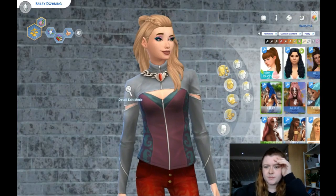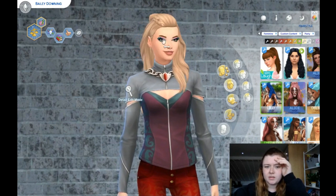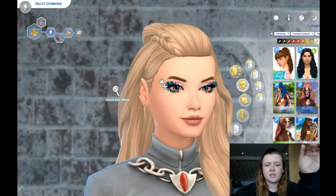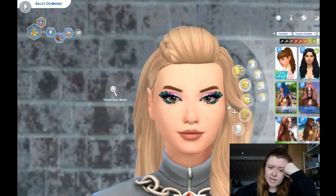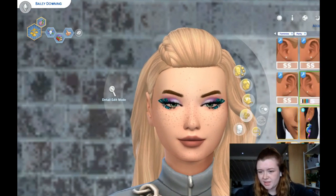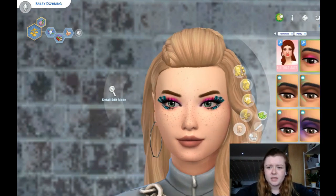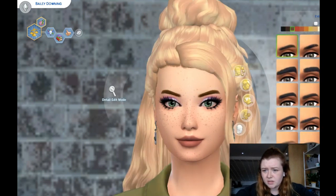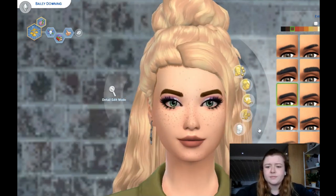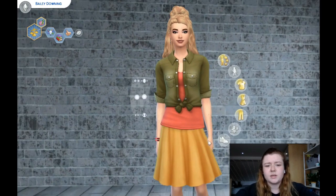Let's sort her makeup. The reason her eyes look like that is because she has a ring accessory on — it sometimes bugs out with downloaded eyelashes, which is why it looks that way. I'm going to play around with the brows. I like these brows, they're quite cute, but I kind of want some chunkier brows. Oh yeah, I like that! All right, let's go into her body.